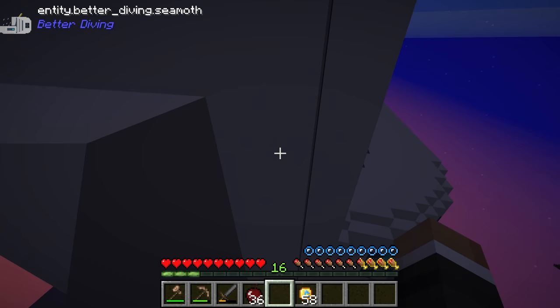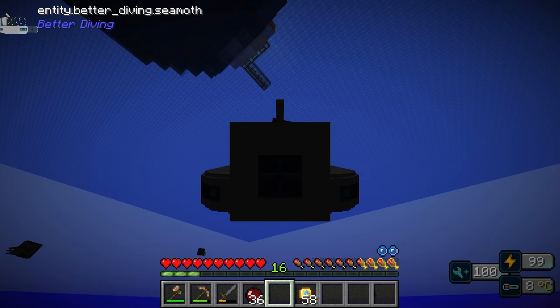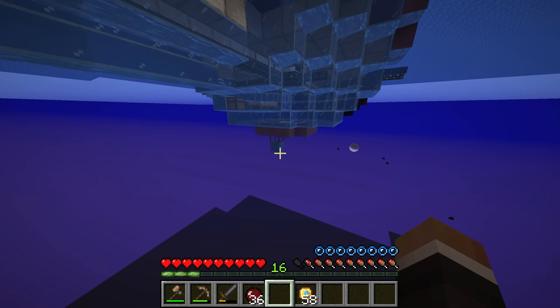We could take some potions of water breathing with us. You can just point down and go — this is really cool! You can kind of get a third-person view. We can go to the surface too, though we had a bit too much momentum there. So we could go and make a couple of water breathing potions.